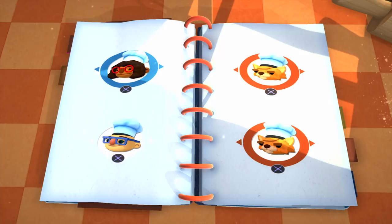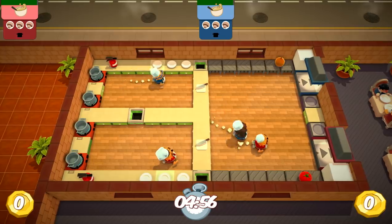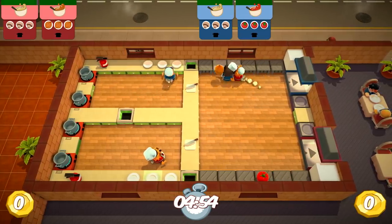We are going to try versus mode. Michael and I are on one restaurant, Ryan and Reka are on the other. We're split up — okay, this is three mushrooms. Wait, it's a conveyor belt. Get the mushroom first before he does.